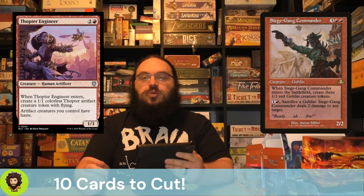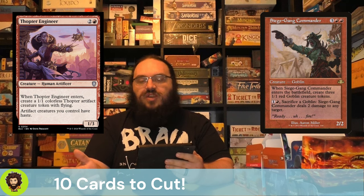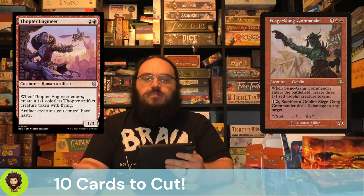Last up in the cuts is Thopter Engineer — a 3-cost 1/3 that creates a Thopter on entry and gives all our artifact creatures haste. Again, it's nice, but we're looking for more repeatability, so they can go.